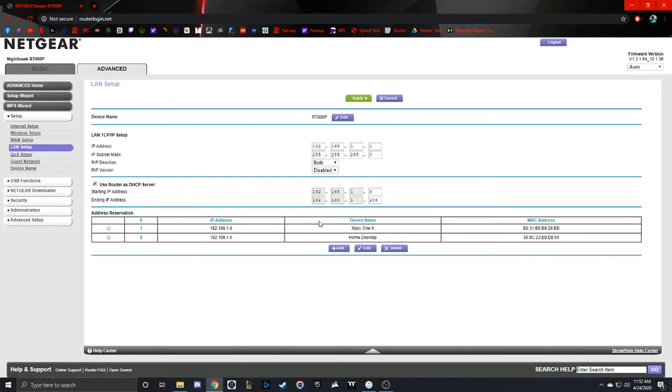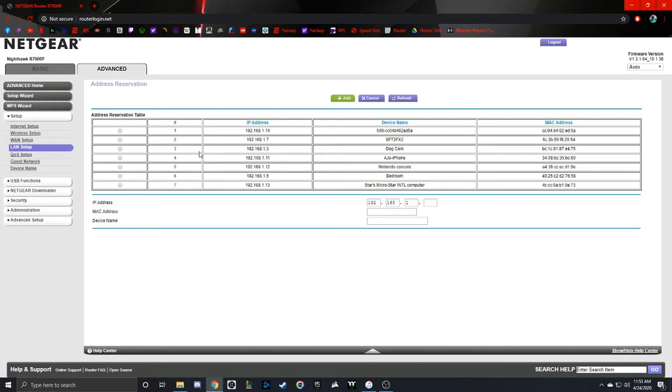Under LAN Setup, you're going to see Address Reservation down at the bottom. I have my Xbox and my desktop both address reserved so their IP addresses are essentially static the whole time. To add the device of your choice, we're going to hit Add. Once that loads up, you're going to get a table of devices that are currently connected to your router.